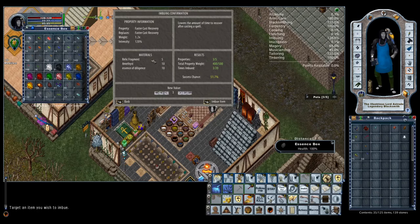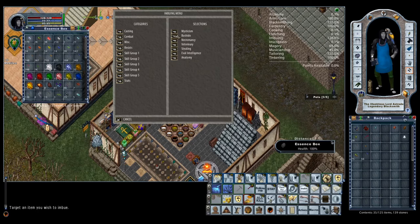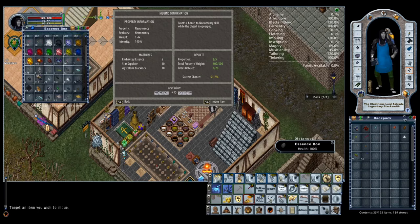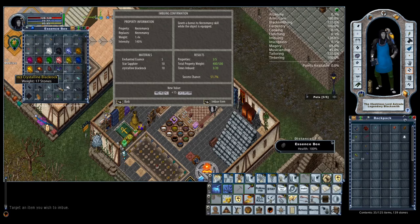Faster casting requires 5 Relic Fragments, 10 Rubies and 10 Essence of Achievement. Faster cast recovery at 3 takes 5 Relic Fragments, Amethysts and 10 Essence of Diligence. Necromancy at 15 requires 5 Enchanted Essence, 10 Star Sapphires and 10 Crystalline Black Rocks. The Black Rocks may be the toughest to get — you can find them on Shadow Elementals, either by mining for them, buying from a vendor, or farming Shadow Elementals in the Yamasoto Mines. You'll need 20 total to make the set of rings.